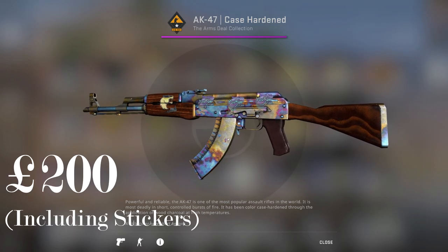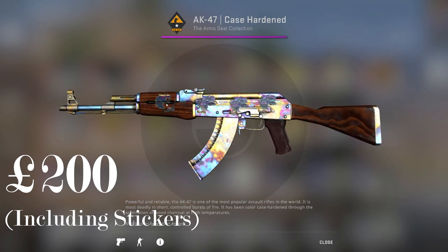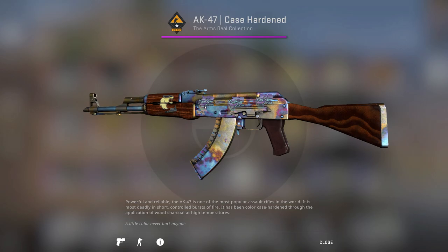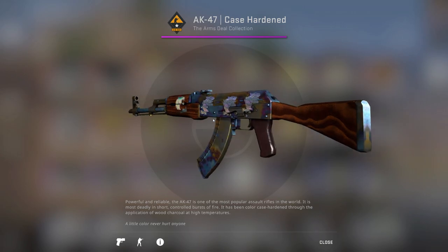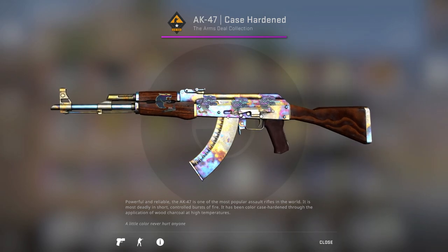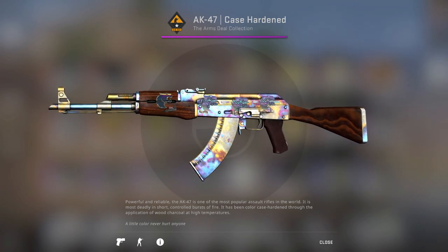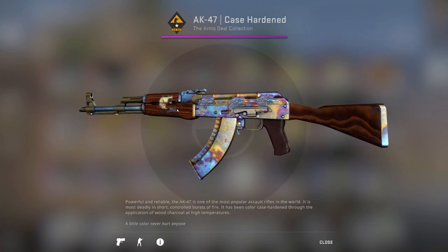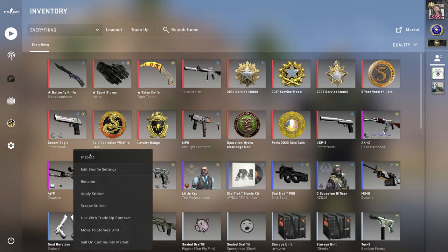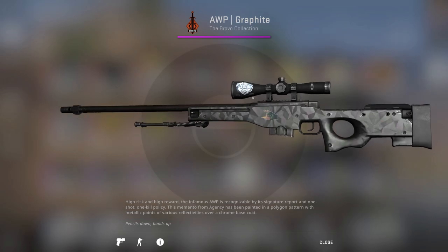We do have an AK Case Hardened with some stickers on there — a Furia holo at the front, and Furia signed by yuurih holos on the gun. These are Paris stickers, and I put a Stockholm sticker on one because with the wood it looks a bit different — I thought it would look nicer there, and indeed it does.